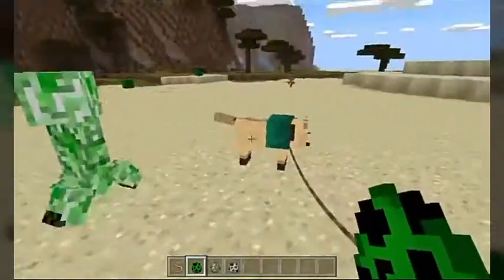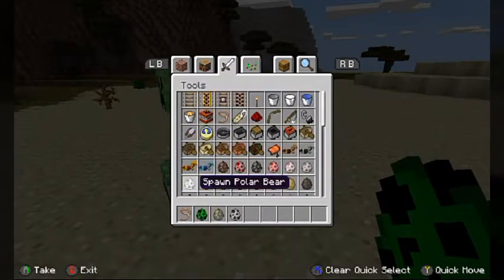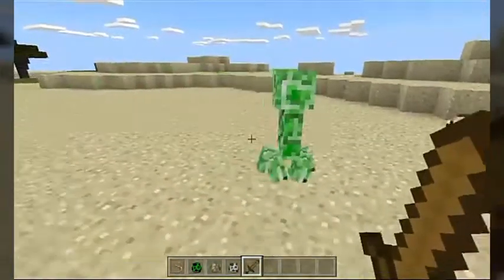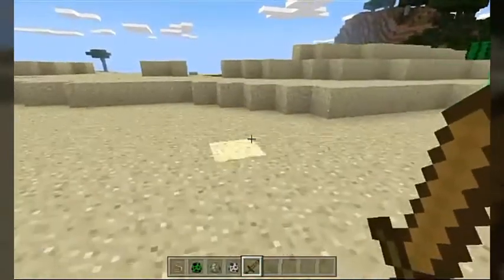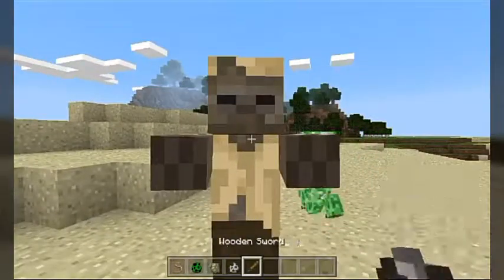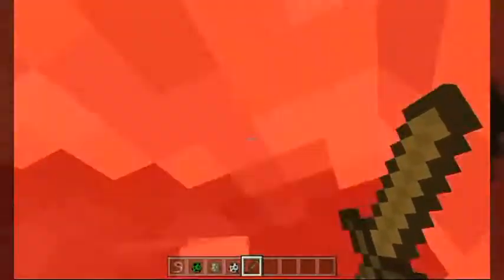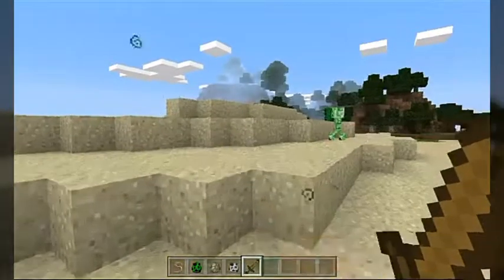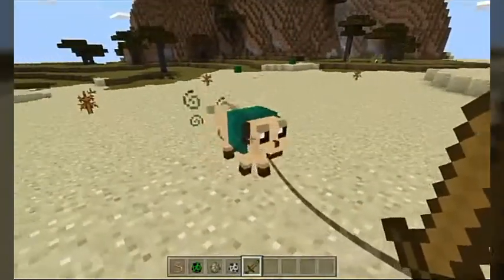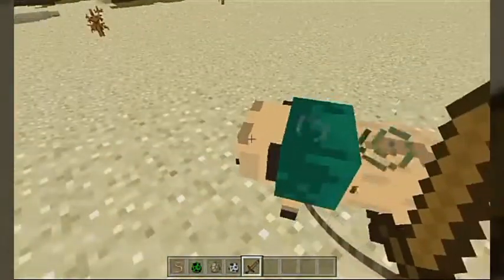Aren't you supposed to be attacking? Hold on, maybe if I get out a sword. Let's try this — is he going to go ahead and attack? No. I'm not exactly sure what's going on. It's supposed to attack these mobs. I've got a husk here. Okay, there he goes. So I'm not entirely sure why he wasn't attacking the creeper, but he did in fact go ahead and attack the husk. And now I think he's hungry because I think husks give hunger.